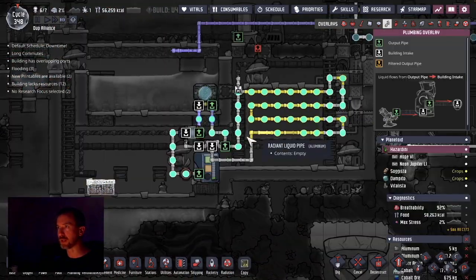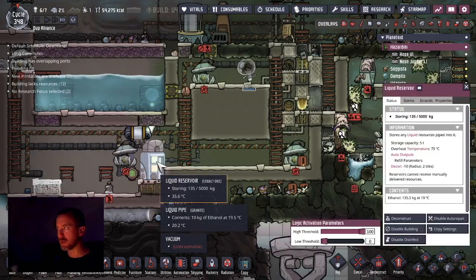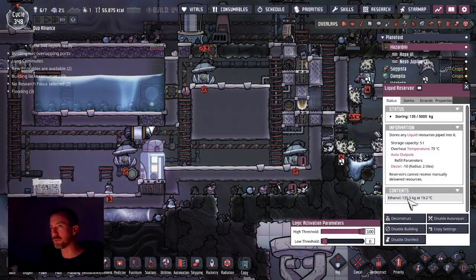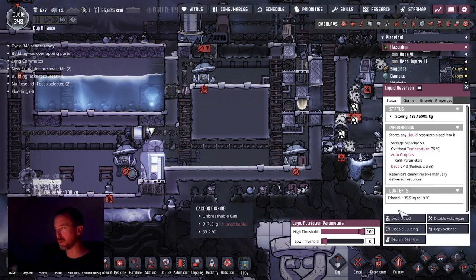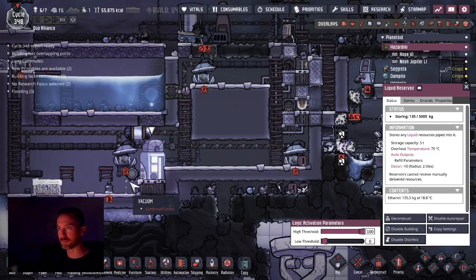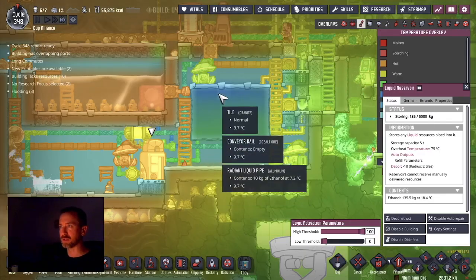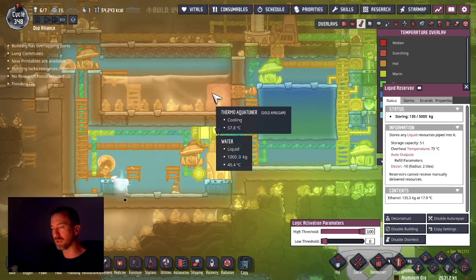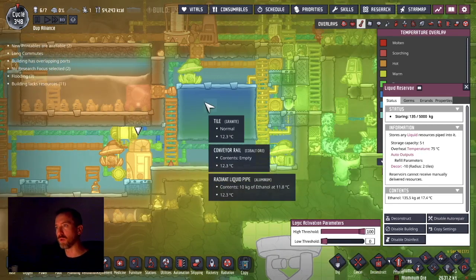There is ethanol going all around again, going through the AquaTuner. The liquid reservoir is maintaining 135 kilograms — that's a little bit more than necessary, acting as a buffer to average the temperature. Already I'm seeing 13 degrees. This hasn't warmed up significantly, 45 or so over here, but we're already down to 12 and will be in the negative temperatures soon enough.